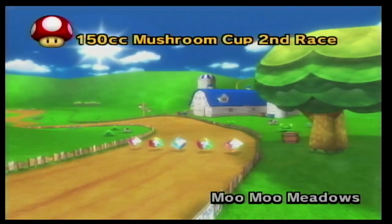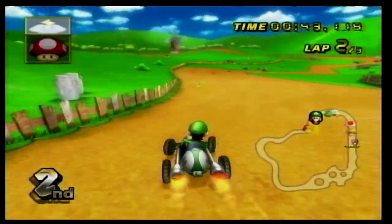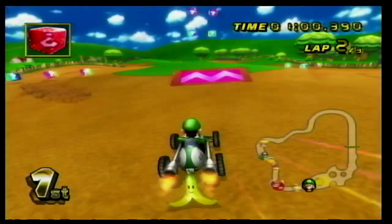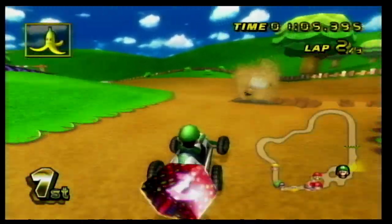Number 23 is Moo Moo Meadows, which is a track that takes place on a farm. You see barns as well as a windmill in the background, and you have to dodge future hamburgers walking in front of you. You also have to dodge moles that come out of the ground, and there are some neat ramp sections in this track as well. Definitely a fun course to play.